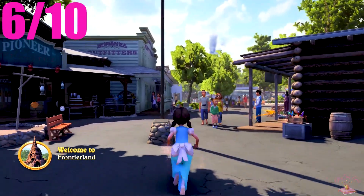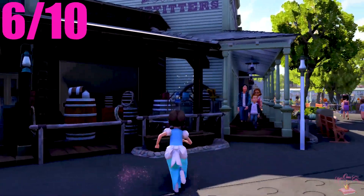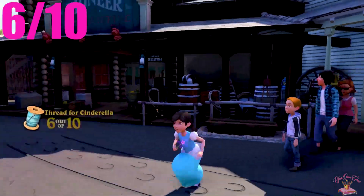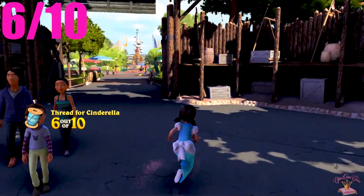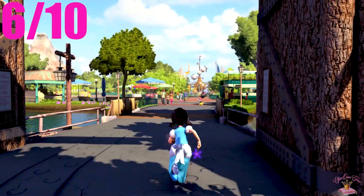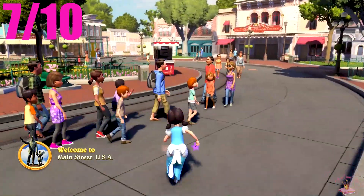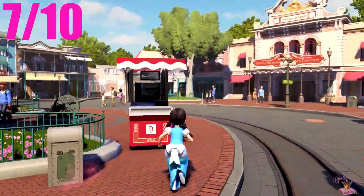Right near the entrance to Frontierland is the sixth one we want to collect. I told you we've got to hunt the Yeti on the Matterhorn! Now heading to Main Street USA, we will pick up the seventh and eighth, so be sure to pick up both before leaving.